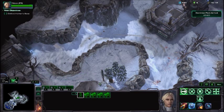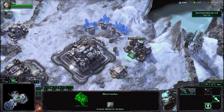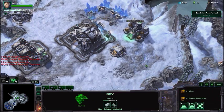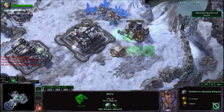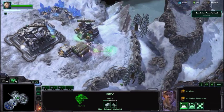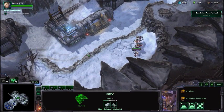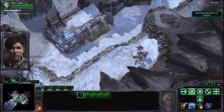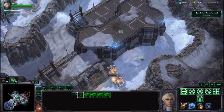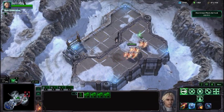Throughout the map you're going to find little Vespene Geyser resources, so you'll want to grab those as soon as you can, because Reapers cost 50 minerals and 50 gas apiece. As far as bunkers go, I really wouldn't worry about building any. For the most part, you're going to want to have a mobile force when dealing with this mission.